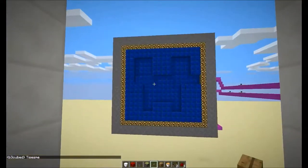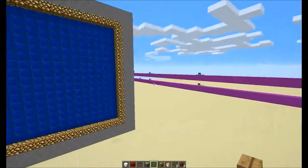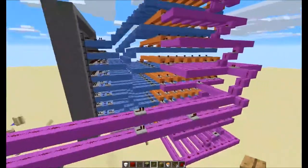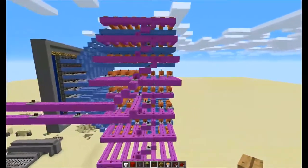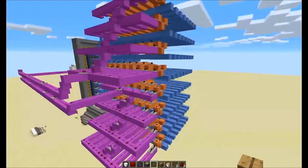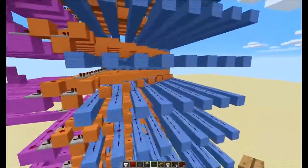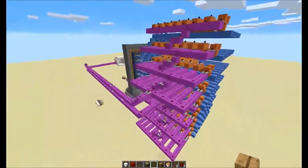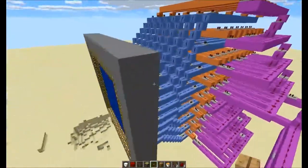Just look at the lever again and it all turns off. Now, the redstone portion of it — this is a 16 by 16 piston array, but each 2 by 2 counts for 1 pixel. So this is an 8 by 8 display.